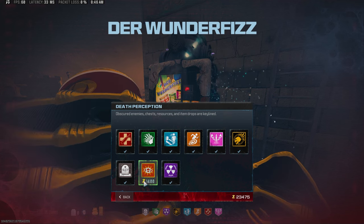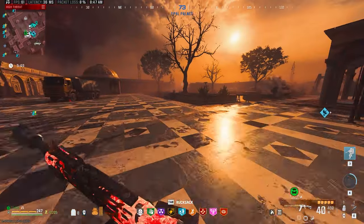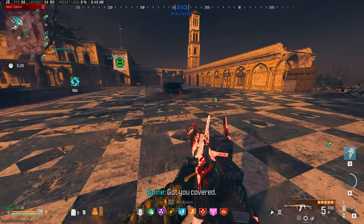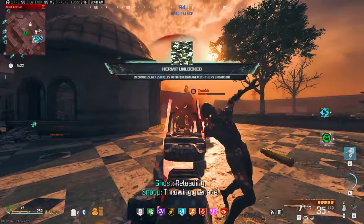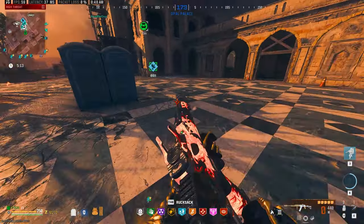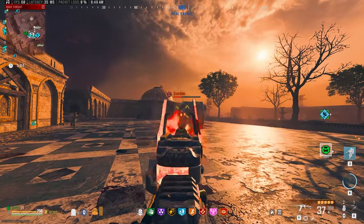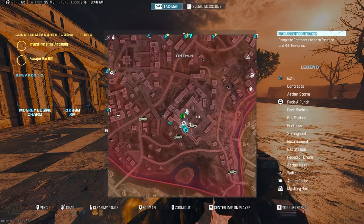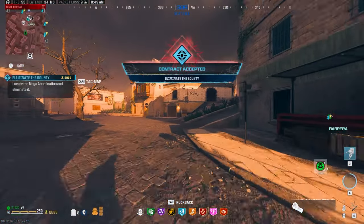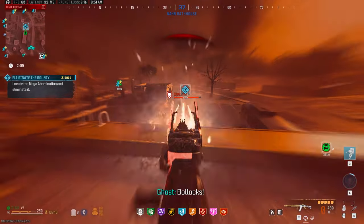We were under seven minutes to go and I just made it into tier 3 to try and find a mega abomination bounty contract and show how this weapon performs with some crowd control inside of tier 3. We were definitely running short on time. As far as crowd control goes with this thing max pack-a-punched, legendary, napalm burst inside of tier 3 — your standard zombies, elites, dogs, and sprinters are definitely not going to be much of an issue.